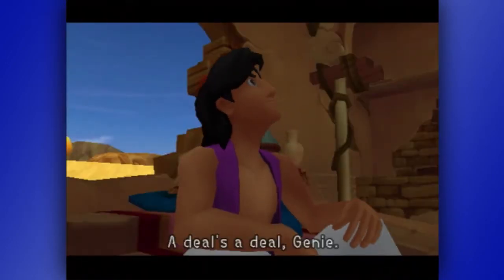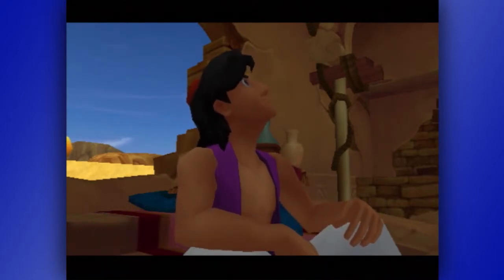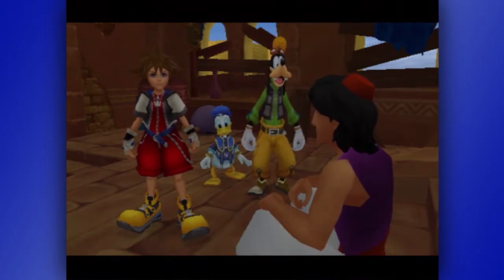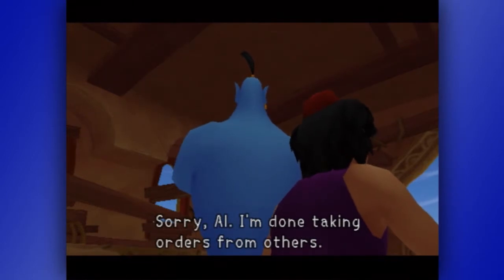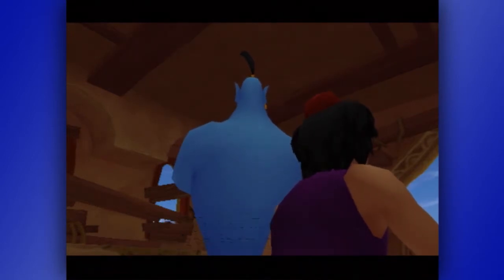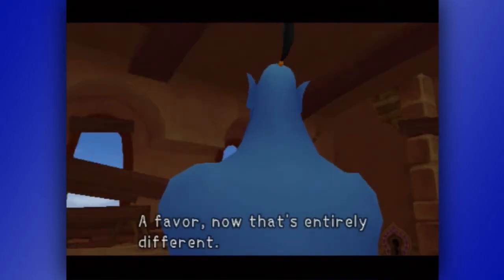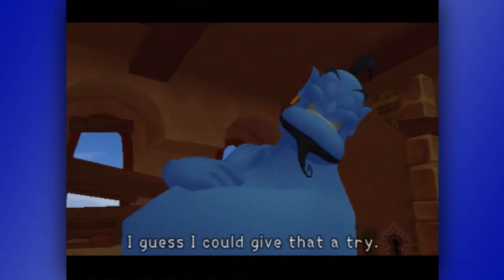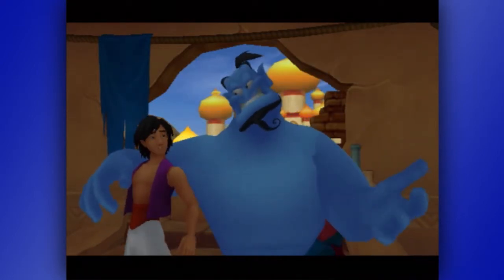A deal's a deal, genie. Now you can go anywhere you want. You're your own master. But if you can, it'd be great if you could go along with them and help Sora find Jasmine. Sorry, Al. I'm done taking orders from others. But a favor? Now that's entirely different. I guess I could give that a try. After all, we're pals, right, Al? Genie, just leave it to me!